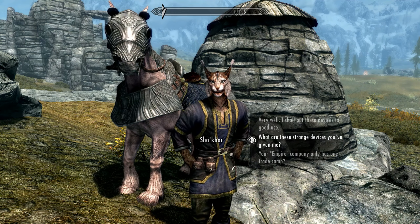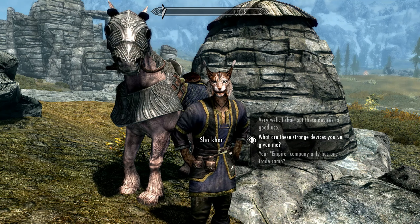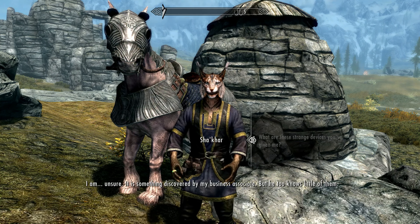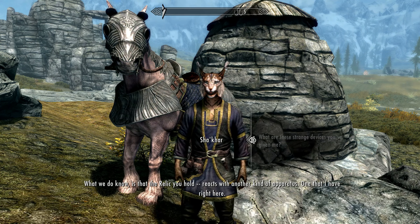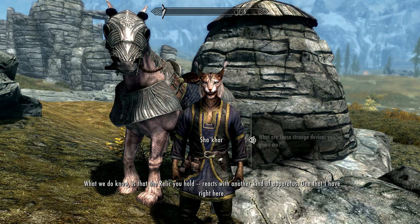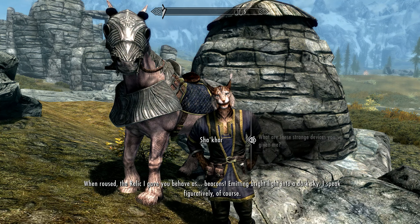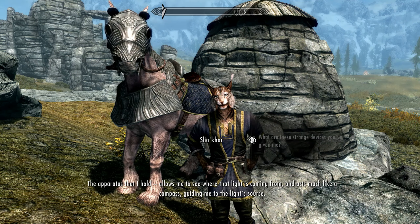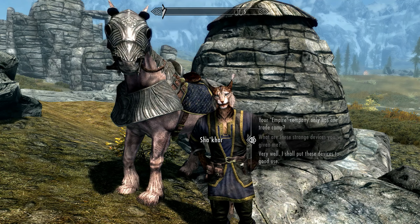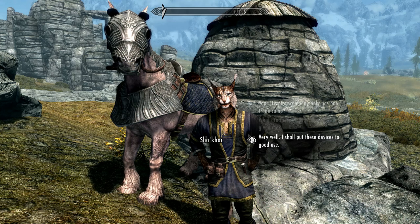We ask about these strange devices. Shakar explains they were discovered by his business associate and that the relics react with another kind of apparatus he holds. When roused, the relics behave as beacons, emitting bright light — figuratively speaking — and the apparatus he holds acts like a compass, guiding him to the light source. Effectively, the East Empire Trading Company has stumbled upon GPS.